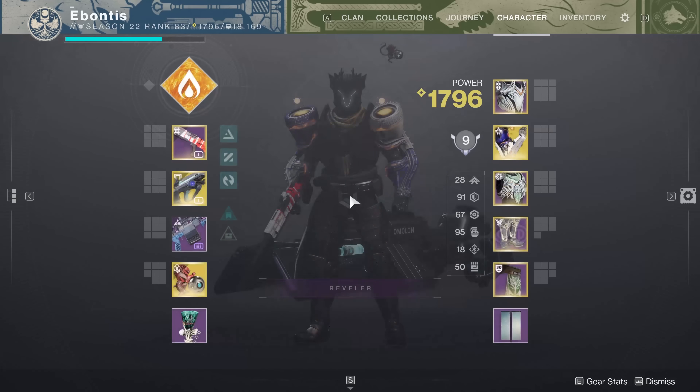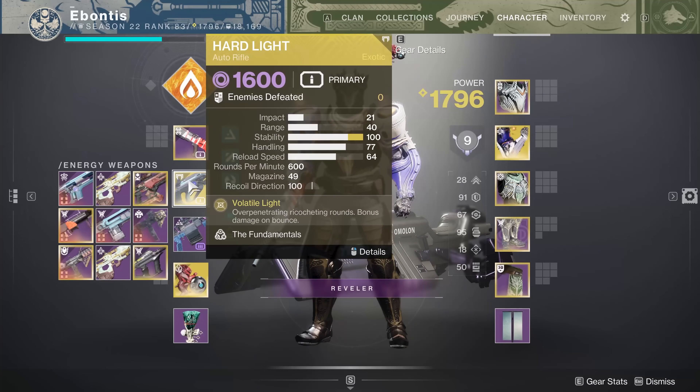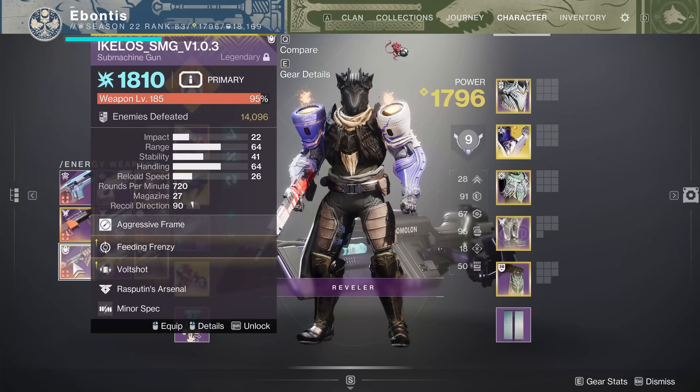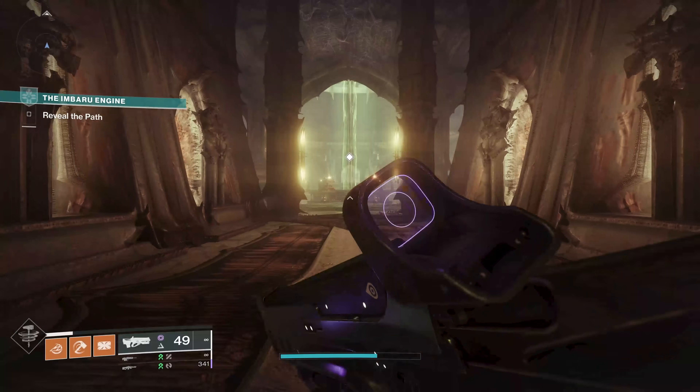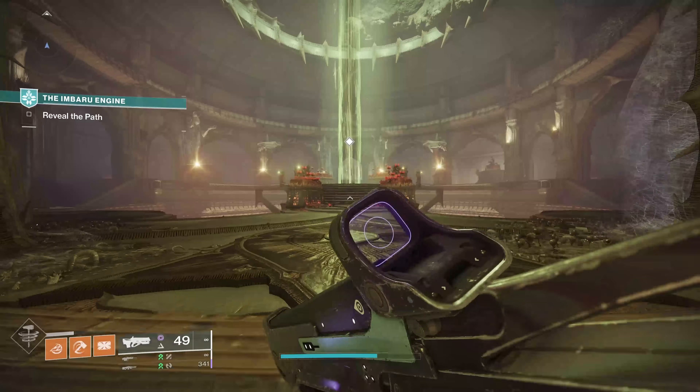One thing I do recommend bringing to the Imbaru Engine — and this is mostly for stage three — is Hard Light. You'll see why when we get there. If you don't have it, just make sure you've got a solar, a void, and an arc weapon with you because you can switch. It's not much of a time crunch, but if you've got Hard Light, bring it. It makes the last part a little easier.